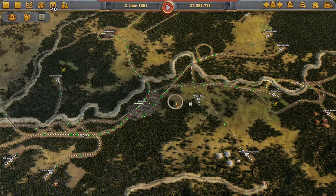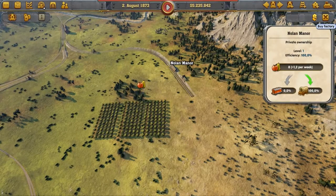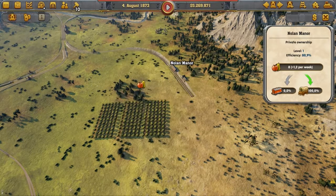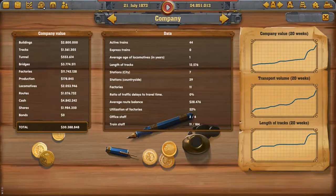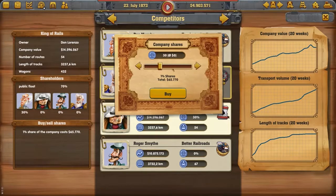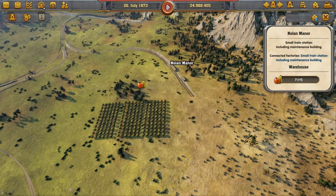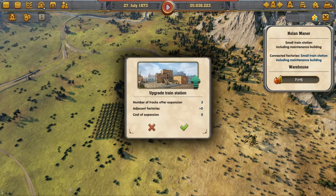As you can see, there is much to do in the world of Railway Empire, and what I have shown you today is only the tip of the iceberg. For example, you can use your hard-earned money to buy farms and build or purchase factories to get into the production of goods. Or you could put your money into bank transactions or stock trading to take on your competitors. And don't forget the regular maintenance of your trains.